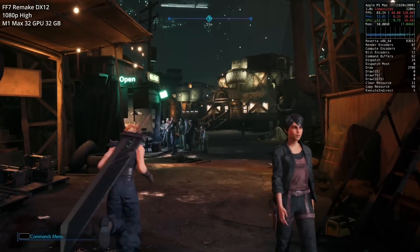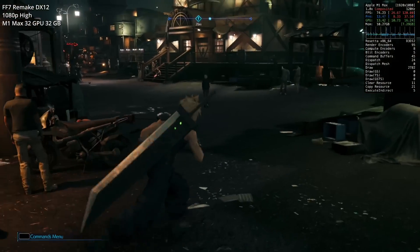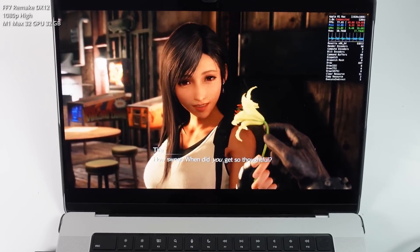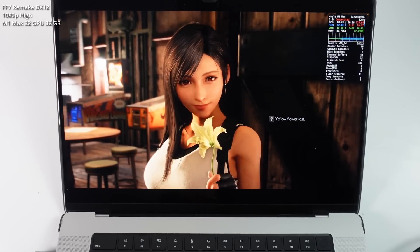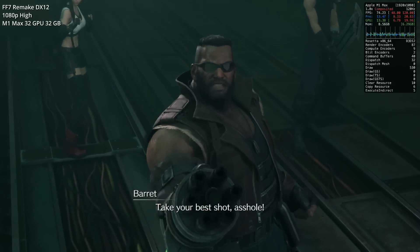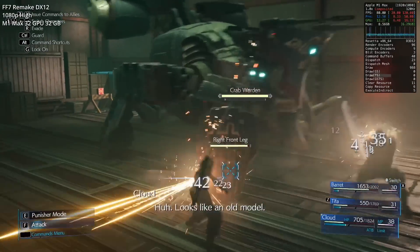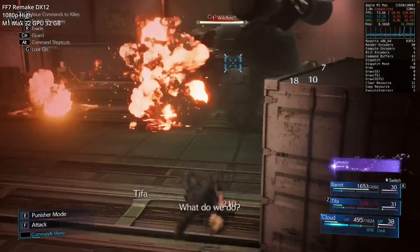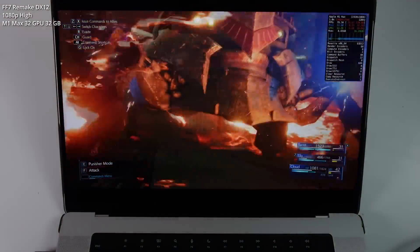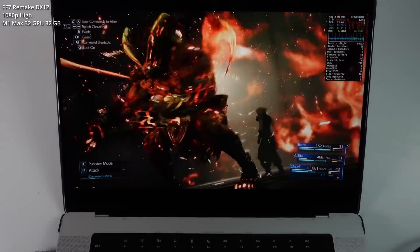Next up is the Final Fantasy 7 Remake. Out of all the games on this list, this is probably the most well optimized. Running on the M1 Max chip at 1080p on the high graphics setting, it used to be playable on Parallels but would sometimes crash during cutscenes and had poor performance due to restricted cores and RAM. Through the Game Porting Toolkit, we're managing to hit 70 to 85 fps even during intense combat scenes and summons with all their extra spell effects and animations.